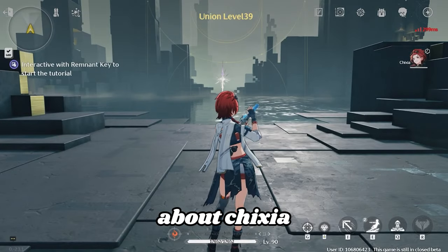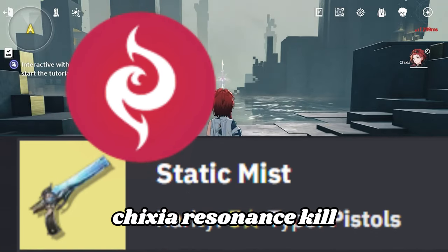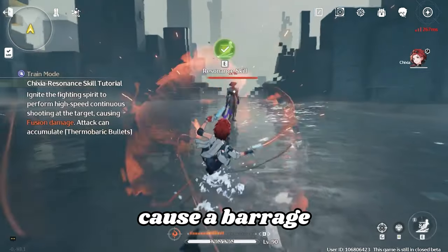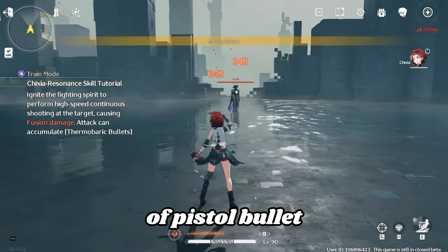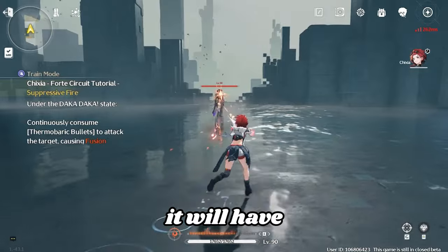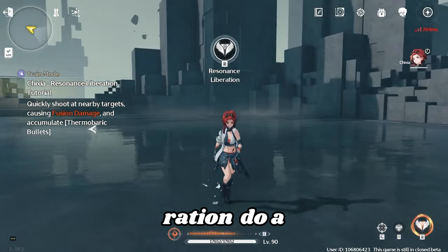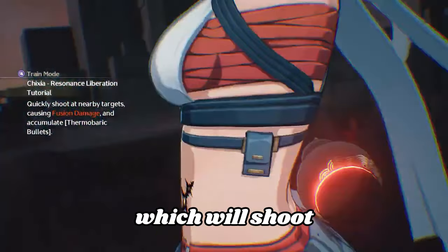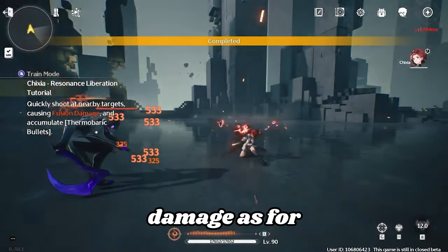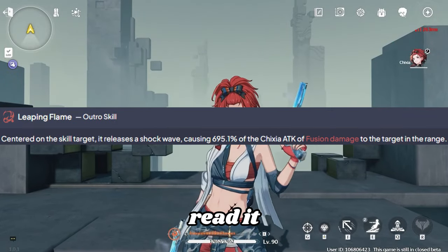Now let's talk about Sixia. Sixia is a pistol Fusion sub-DPS unit. Sixia's Resonance skill, Wizzing Fight Spirit, will cause a barrage of pistol bullets which does Fusion damage, and when you hold it, it will have a longer duration. Her Resonance Liberation will do a barrage of bullets, shooting rapidly at nearby targets and causing Fusion damage. As for her Ultra skill, I'm gonna show it on the screen — make sure to read it.